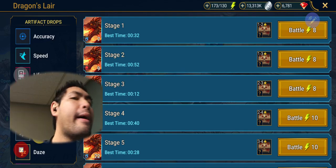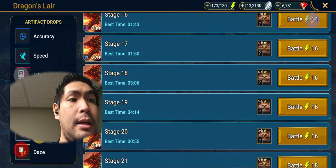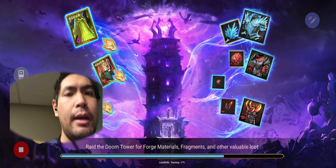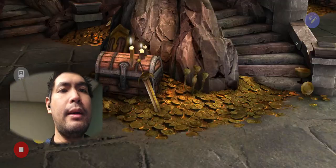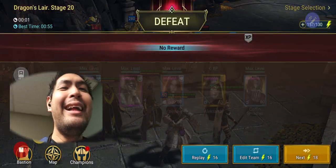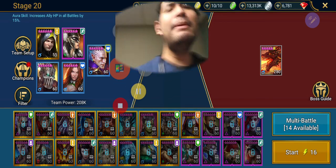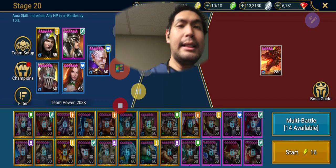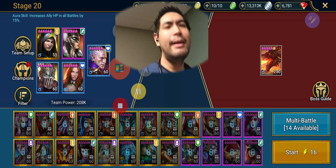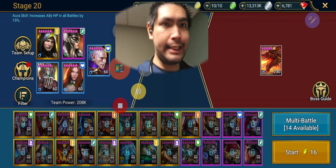Try to do some Zone 2 cardio. One way you know you're doing Zone 2 is if you can talk while you're doing the cardio — that means you're not dying yet. So we already talked about Clan Boss with the minimum luck you'll need to beat Clan Boss. The minimum luck you'll need to beat Brutal Clan Boss and Nightmare Clan Boss is to pull a Decrease Attack champ.